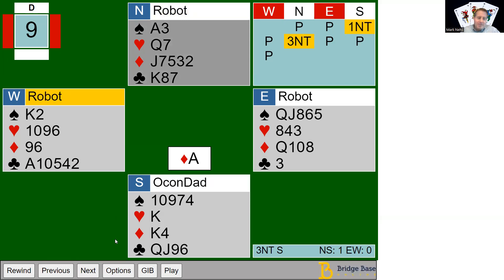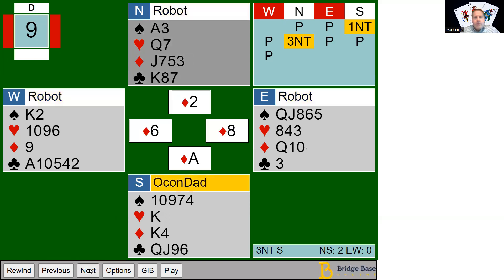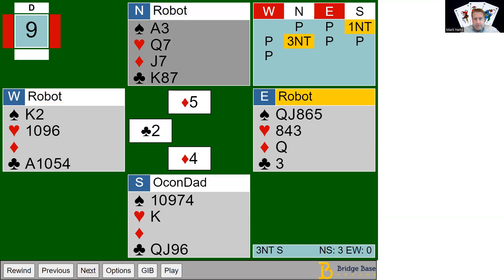Instead, I play the ace and king, hoping the queen of diamonds is a doubleton. As we can see, that didn't happen — but I'm able to establish four diamond tricks because now the jack and the seven are both good.